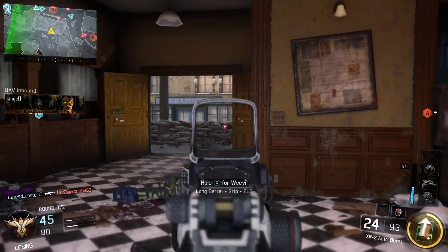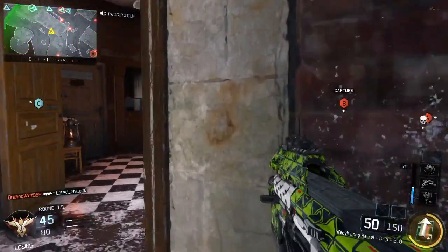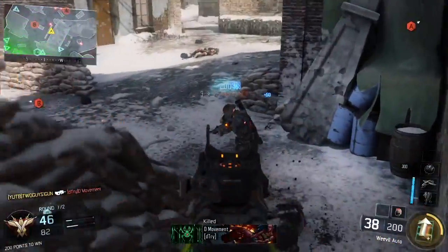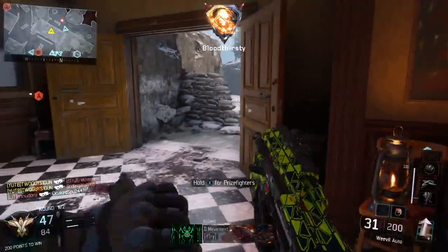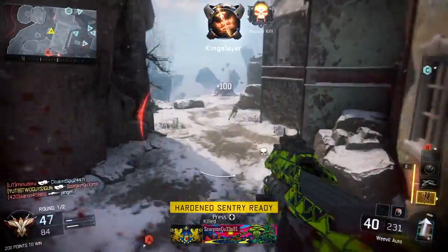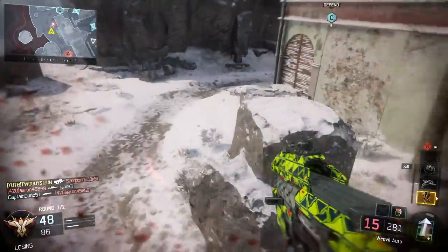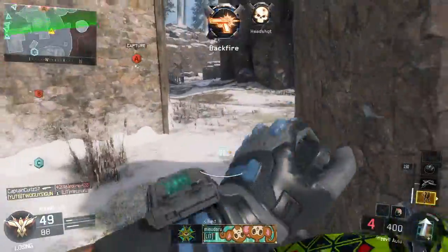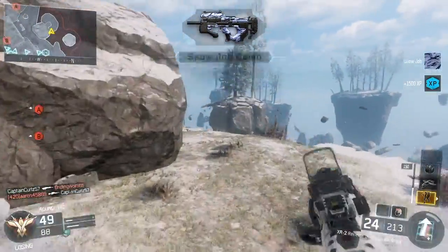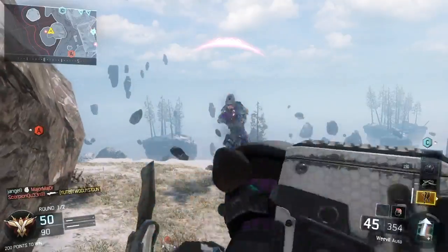The spawns are getting ready to flip here — they just flipped, actually. I can't believe my team let them get the A flag too. I think this is where I screw it up, actually — no. Look: two guys, one gun, I'm an absolute animal. He's laying down waiting for me to prey on him. I go up here and I mess this up big time right here. That's embarrassing right there, boys.